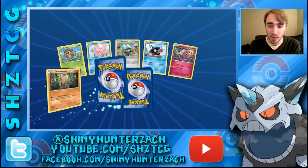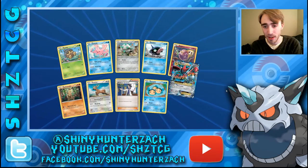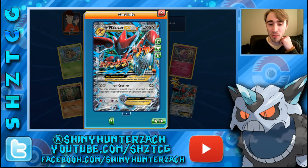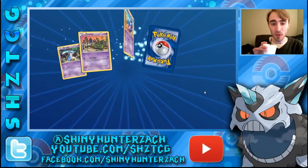Continuing on, we have some nice artwork — and then our Rare is a Mega Scizor. I love the Scizor artwork, both on the card and on the Pack Art. We have Iron Crusher as the attack: for two Metal energy, it does 120, and you can discard a Special Energy attached to your opponent's active Pokemon or a Stadium card in play. So whichever is benefiting your opponent more, you can get rid of it. It also has 220 HP, which is really nice. Hopefully we can get a Scizor to go along with that.